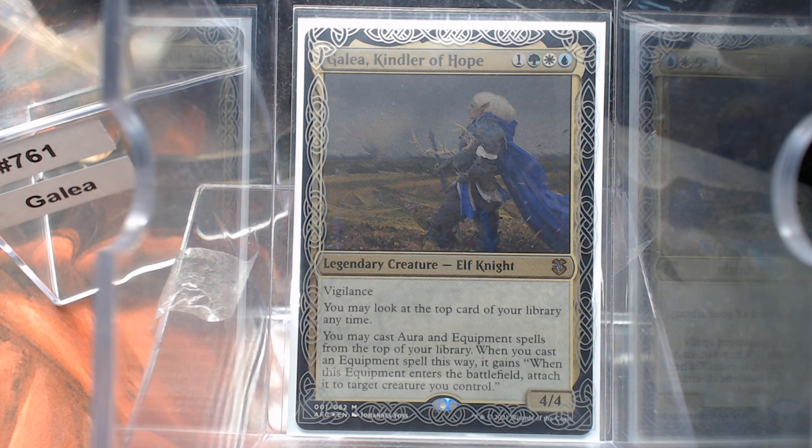Welcome back to Cure of the Common Game. Today in deck number 761 we're going to talk about Galea, the Kindler of Hope — 50-50 if I pronounce that correctly. We've got a green-white-blue that'd be banned in your Dominaria Crayola box for a 4/4 with Vigilance. You may look at the top card of your library at any time, and you may cast Aura and Equipment spells from the top of your library. When you cast an Equipment spell this way, it auto-equips, so you get that first equip free — and that's quite amazing.